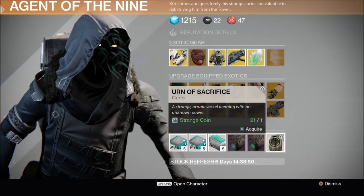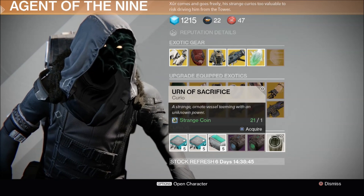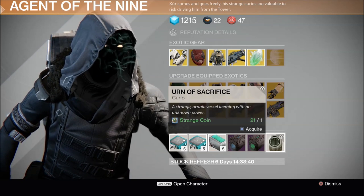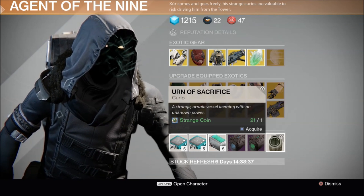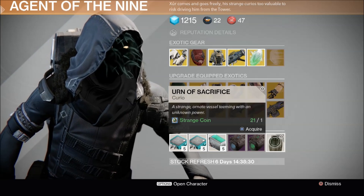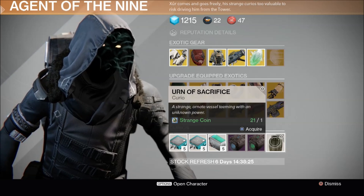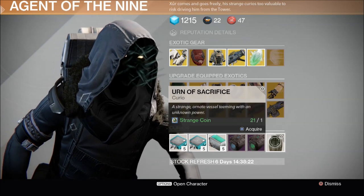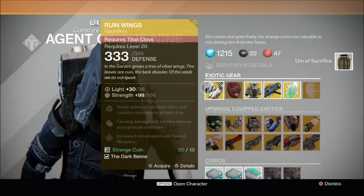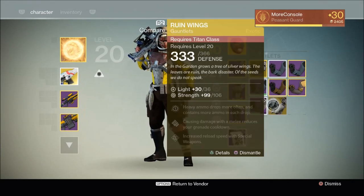I'm now going to have a look at the Urn of Sacrifice. You may be thinking — what the hell is this? It costs one strange coin. Once you buy this, you hand it over to Eris, who then asks you to complete various quests. At the end of which, you'll be given legendary level 31 gauntlets. If, like me, you already have legendary level 31 gauntlets, it's not exactly the most exciting thing to grind for — but apparently they look cool. So let's purchase this. Spending a hell of a lot of strange coins today. Did I already purchase that? Yes, I did. So there it is.